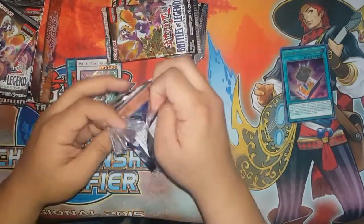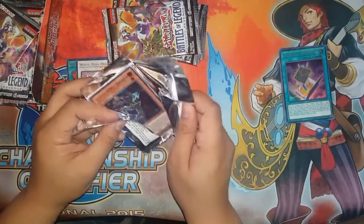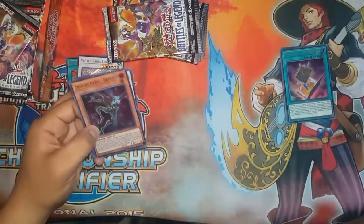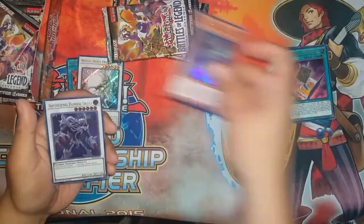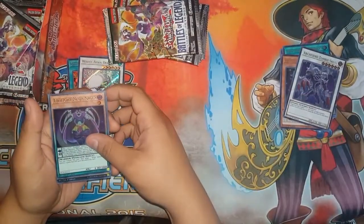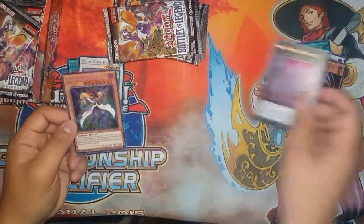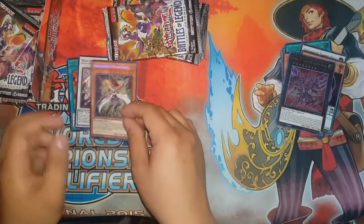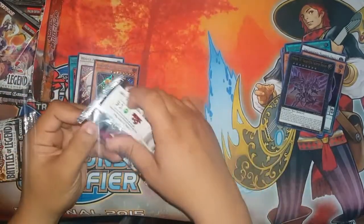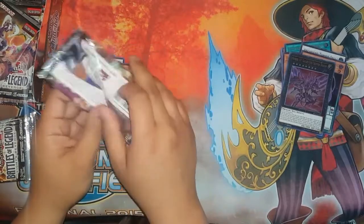Next pack. How long have I been going? Hopefully I'm recording. Destiny Hero Dreamer. Archfiend Zombie Skull. Twilight Ninja Kagan. And Number 107 Galaxy Eyes Tachyon Dragon. And Vision Hero Witch Raider — cool. Haven't seen anything grand yet, like a Sage, Crystal Wing, or Brake Sword, you know.